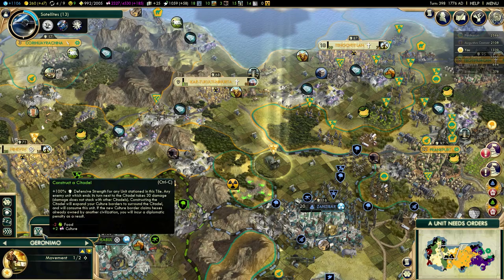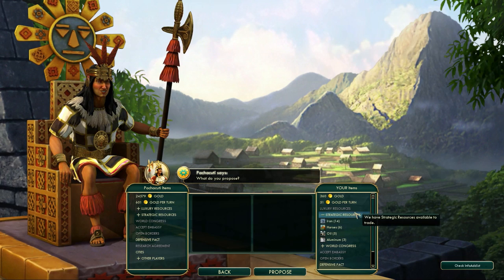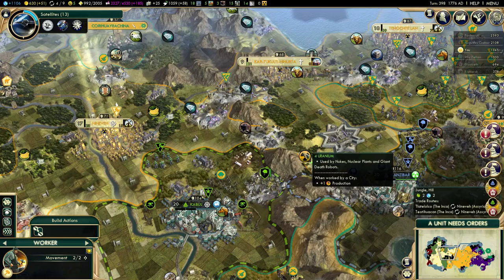So let's start the Citadel over here. I will piss off Pachacuti a little bit, but it shouldn't be too bad. I did piss him off a bit, but I have so many positive modifiers that it shouldn't really matter all that much. He will actually buy my horses, so that should be worth 270 gold. I'm glad I checked. So now I just need to send a worker here to actually hook up the uranium.